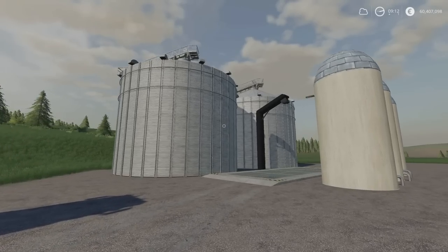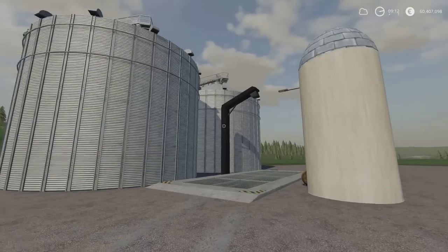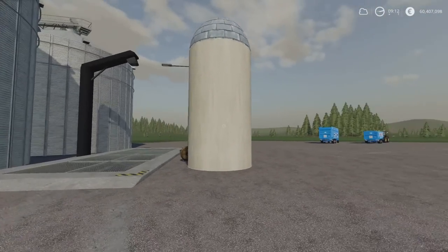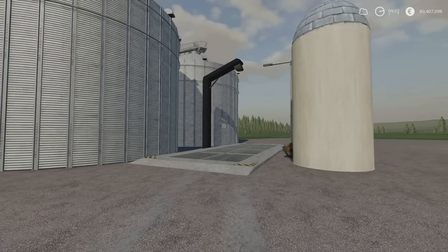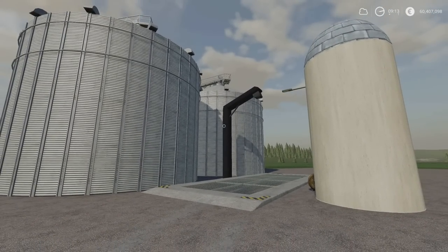The Grain Quid Storage will do grain crops and liquids — it holds everything, a multi-fruit silo. The capacity has been increased to 15 million litres. Bonkers.